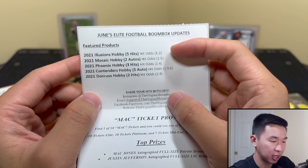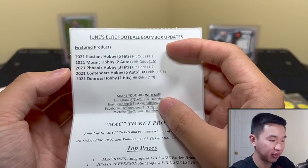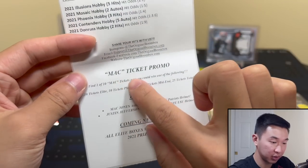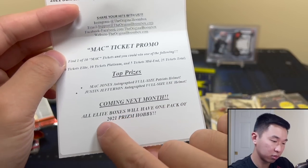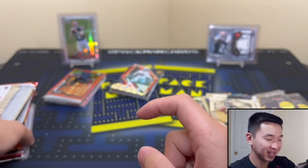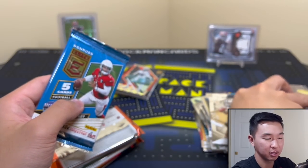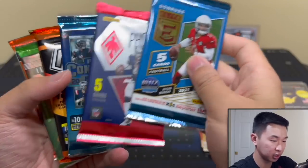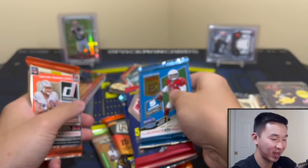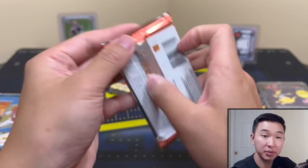All right, Elite at $260 — Illusions, I like that one. Got a Mosaic one-to-five, Phoenix one-in-four, not too bad. Contenders — I like that. Then Donruss, I don't like Donruss making it in again. Mac ticket, top prizes — very interesting. All right, sorry Elite, I'm calling something big from this pack now. We have Phoenix and Elite Contenders. Contenders, please — I love contenders! I love the rookie ticket autos.